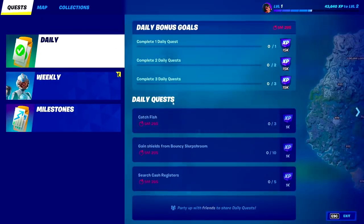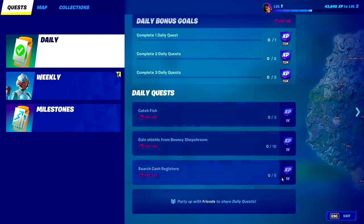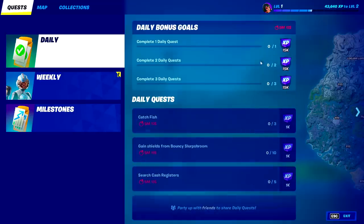The first thing we're going to talk about is challenges because they are the most obvious. We have our daily challenges — these are probably the easiest challenges you're going to do. As you can see here we have catch fish, search cash registers, really easy stuff. You're going to get 15,000 XP for each one plus an extra 1,000, so that's 16,000 XP each, adding up to 48,000 XP per day just by doing your daily bonus challenges.